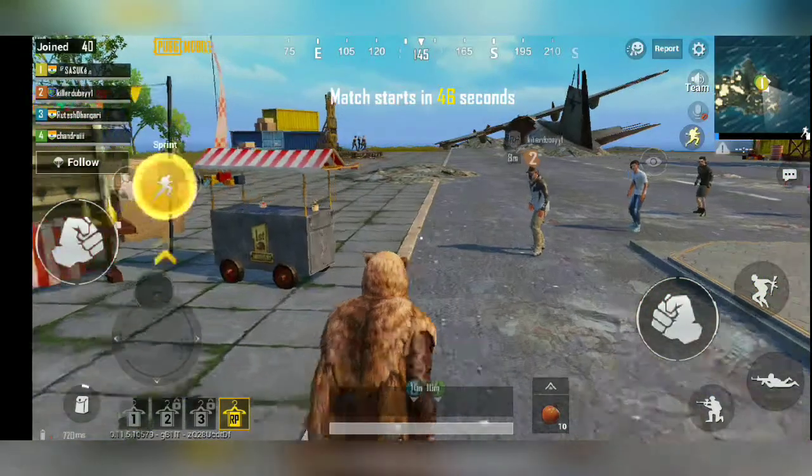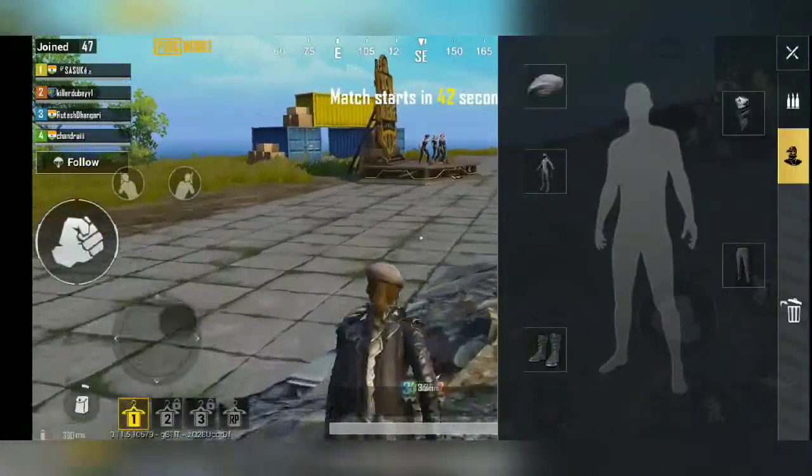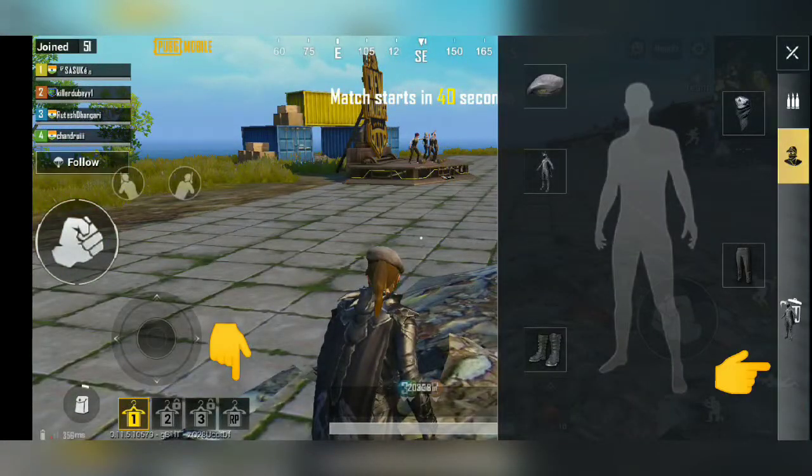Here you can see my different closets and clothes. Select the closet you want to clone, drag it to the bin on the right side, and simultaneously switch to the other closet. Now head back to the same closet and check if we have successfully cloned it or not.